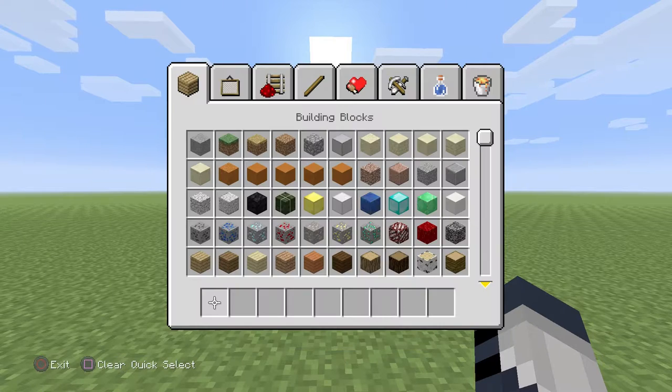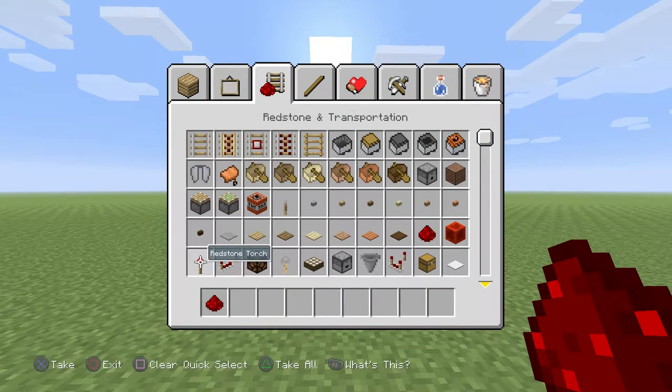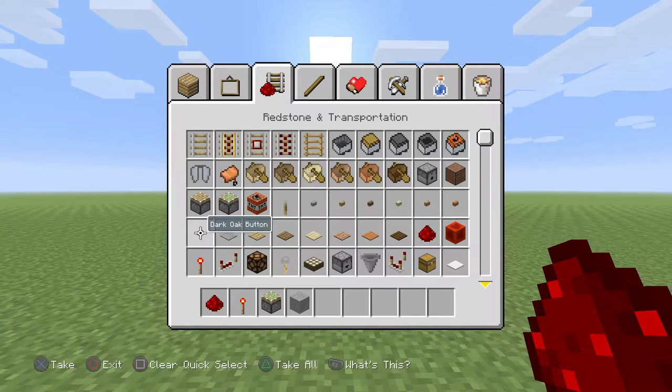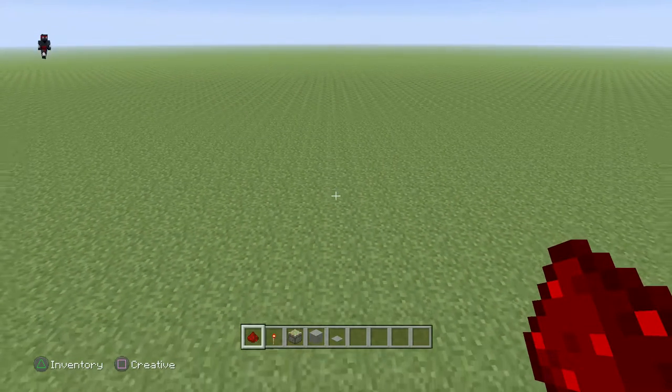So what you need is obviously some redstone, a redstone torch, sticky pistons, and obviously a block — I'm just gonna use stone. You also need a pressure plate; I'm just gonna use a stone pressure plate.